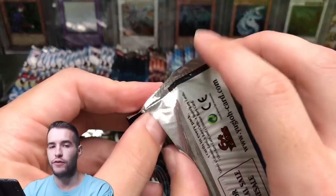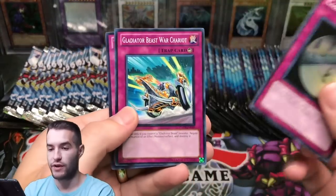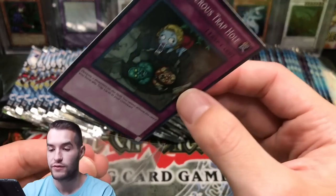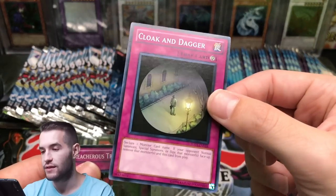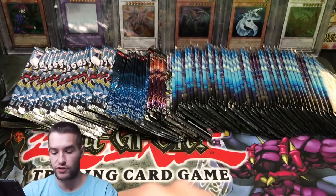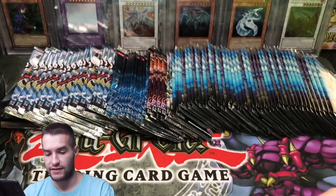Let's go for a Kaius. Hopefully we can at least pull something in terms of holos out of here — they're not very good ratios. Treacherous Trap Hole — as soon as I say it — Treacherous Trap Hole Super Rare. Was it Cloak and Dagger somebody was telling me was decent? I'm going to put it aside if I pull any decent commons or rares, especially from the Turbo Pack. I think that's a decent card.